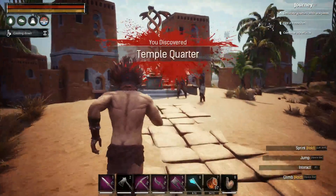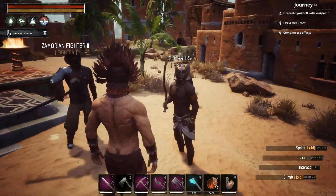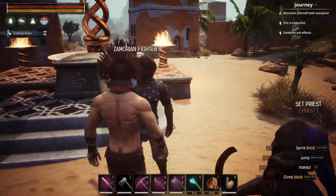Here is the altar to Set, I believe, and look at that — the level 4 Set priest is right here.